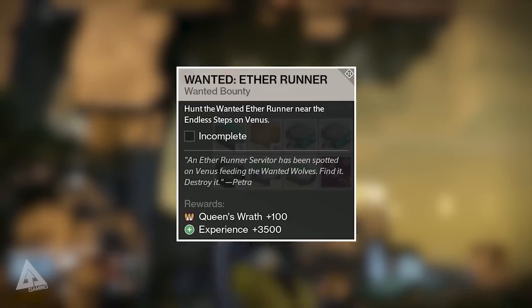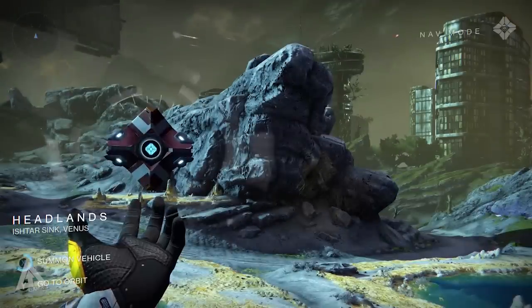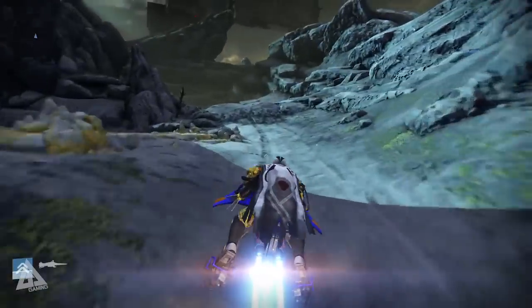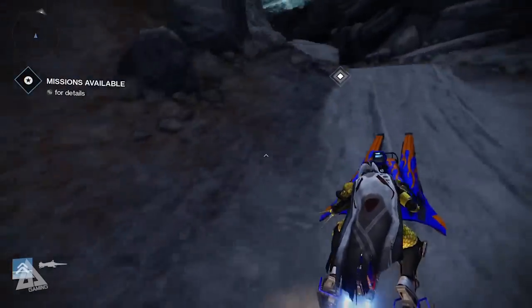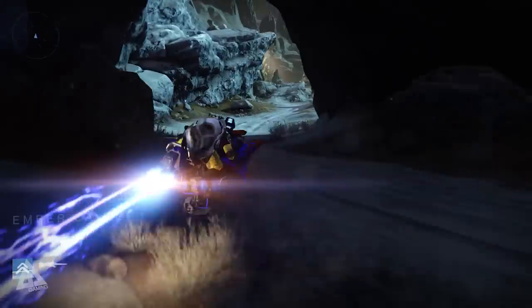For this one, you want to select a patrol mission on Venus and as soon as you spawn in, jump on your sparrow and start working towards the left. This is towards the Ember Caves, which you are no doubt very familiar with.